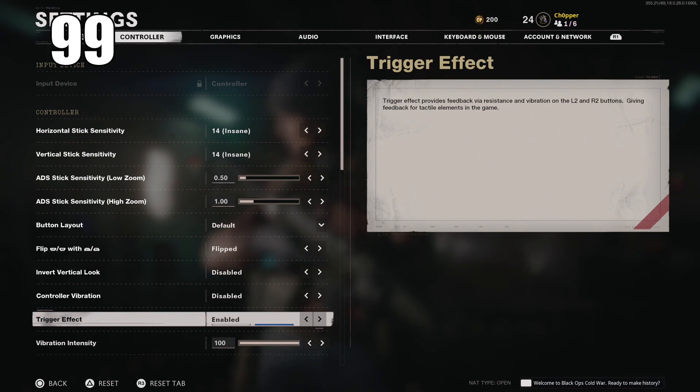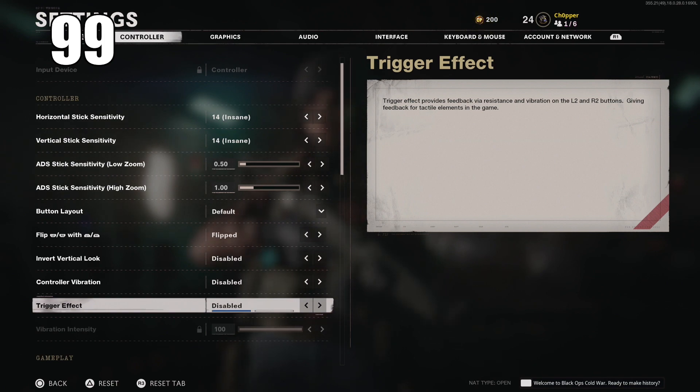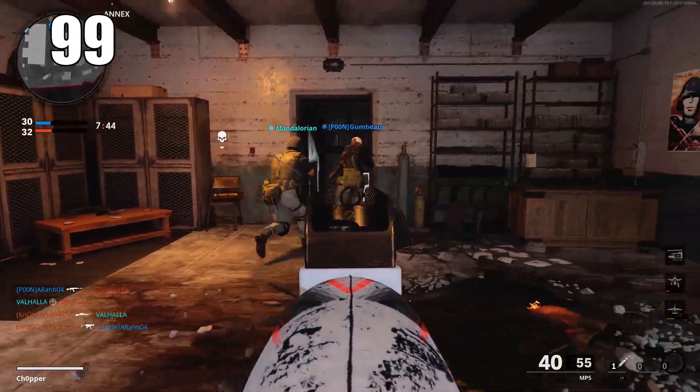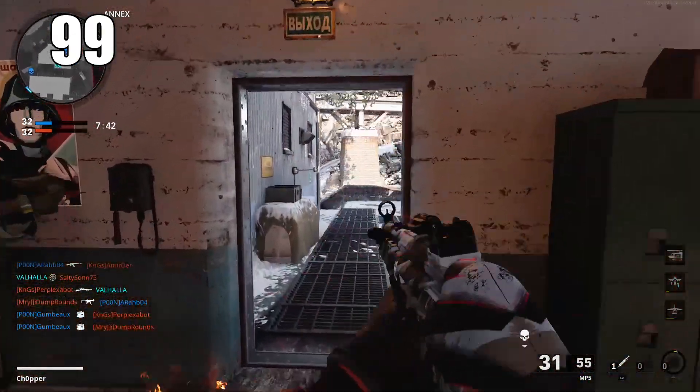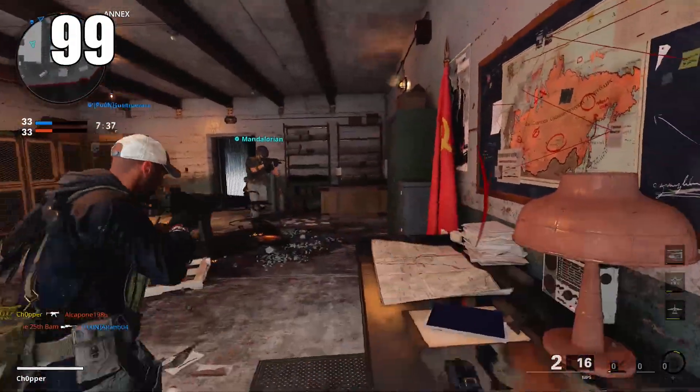Number 99 only applies if you're playing on a next-gen console, but there is an option for trigger effects — the haptic feedback. Please disable this if you are playing with the triggers in game. It will help you out a lot. It's fine to have this on during single-player or even the campaign, but for multiplayer I would completely disable this as it will hurt your gameplay.